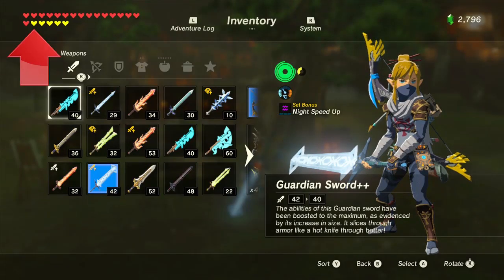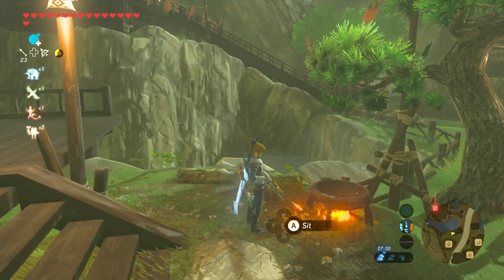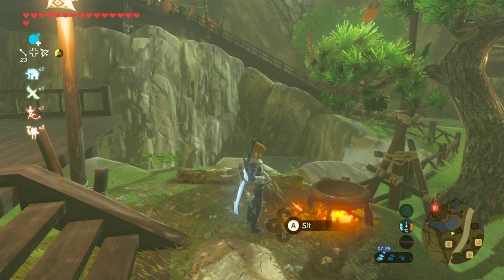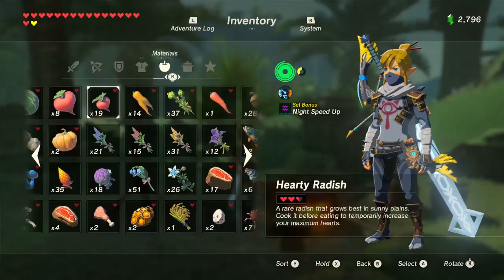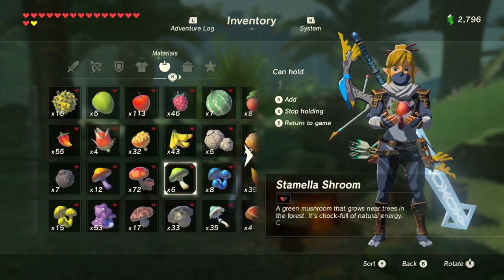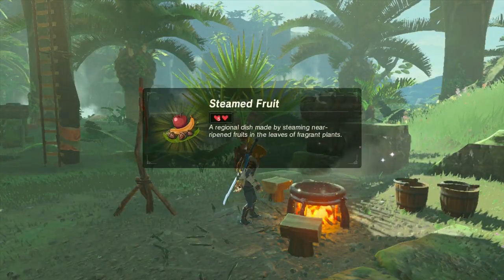Grade A will give five additional hearts, while grade E will give just one additional heart. For a list of available foods and their grades, as well as other useful information, check the link in the description by rankedboost.com. You want to avoid combining foods with different status effects, as they will simply cancel each other out. For example, don't cook a hearty radish with a mighty banana, or you'll simply end up with a dish which restores a few hearts and nothing more.